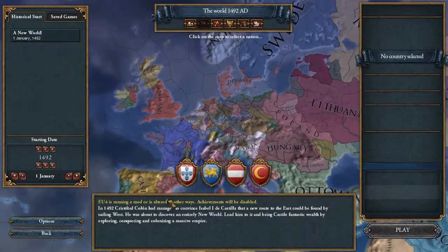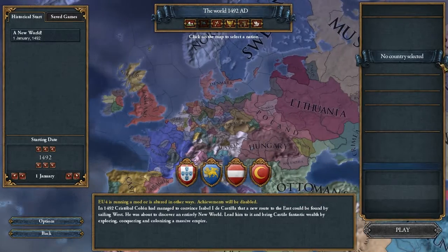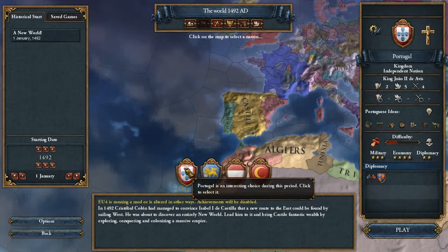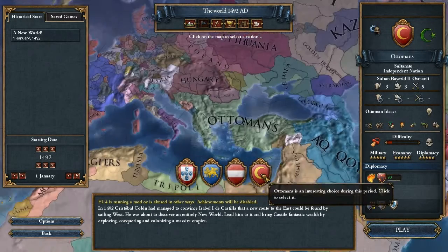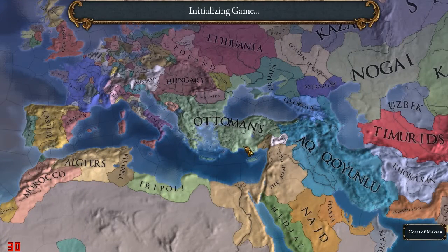Yesterday I played through - not the tutorial, I mean I played a single player game as Portugal. The demo allows you to play for about 30 years until 1520. Today I'm going to check out the Ottomans, and I have a pretty good idea how to play since during the demo and tutorial I checked out most of the game mechanics to make sure I know all the changes from EU3.